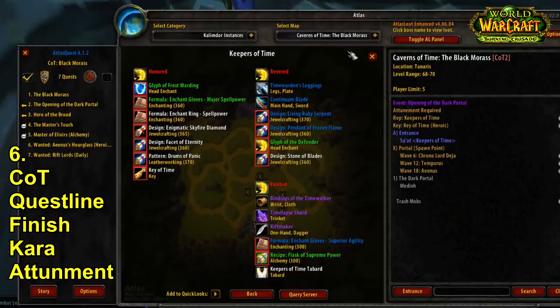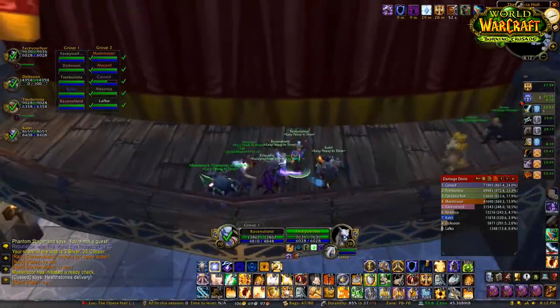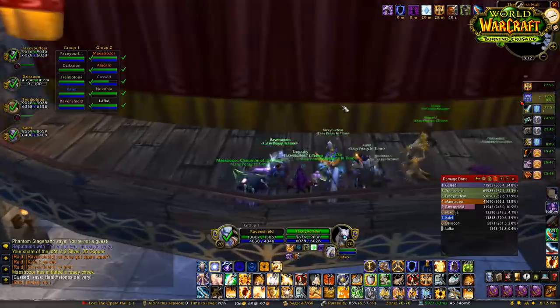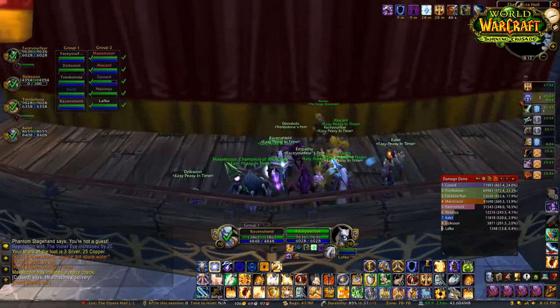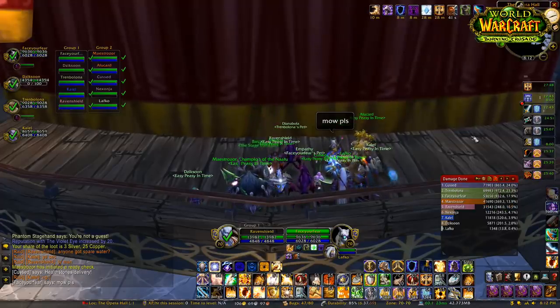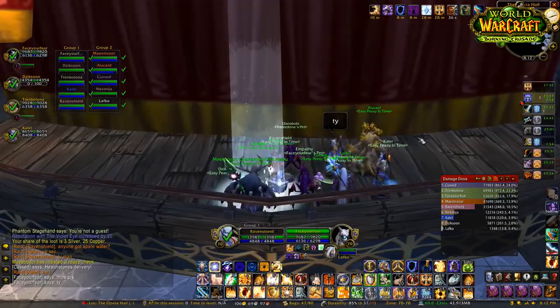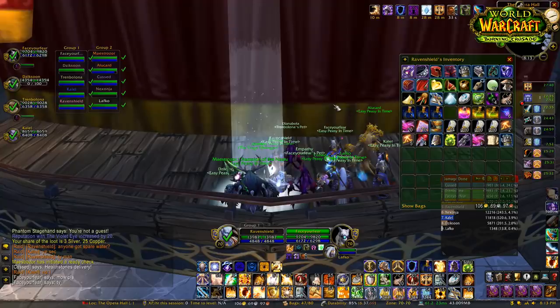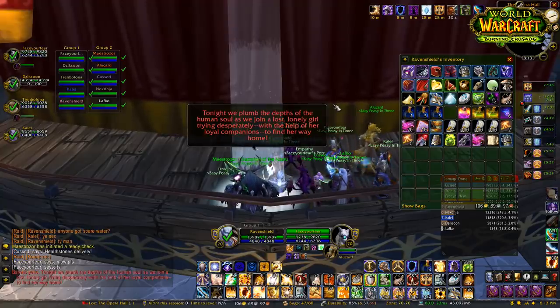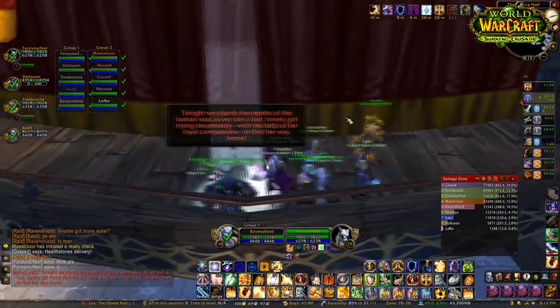The point of this video is to highlight that when you hit level 70, you shouldn't just sit around farming dungeons for gear. Instead, do your Karazhan attunement — you'll pick up really good gear pieces along the way. There's no point farming loads of dungeon gear and then doing the Karazhan attunement and realizing the quest rewards from the attunement quest line are equal or better than dungeon pieces you farmed five times to get.